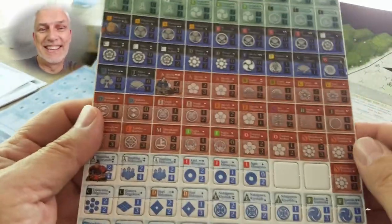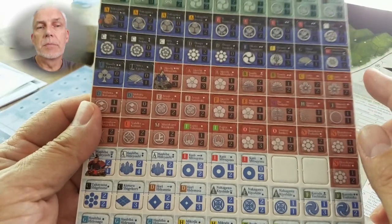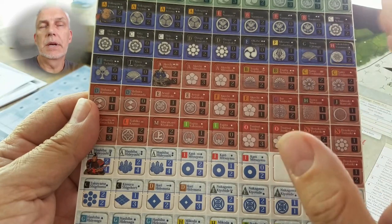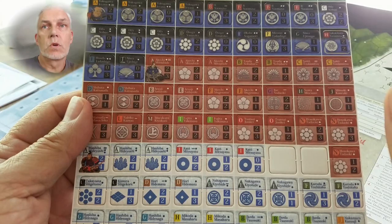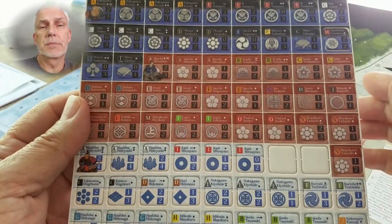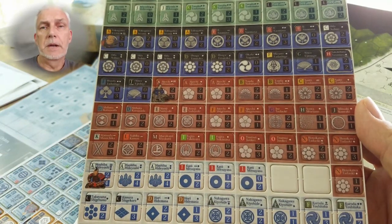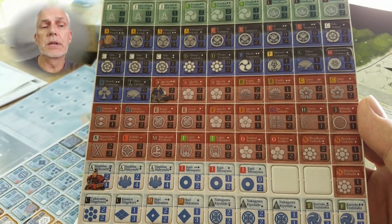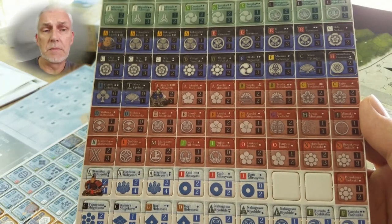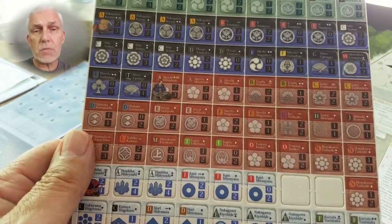We ran out of camera time so this continues in a second video. To recap combat: I take 2d6 and use my elan and formation density — those two attributes drive where the result ends up. There's a frustrating number of no-result results, and these battles can be very swingy. We'll talk about that more in just a moment.